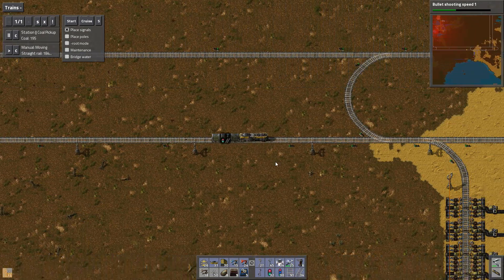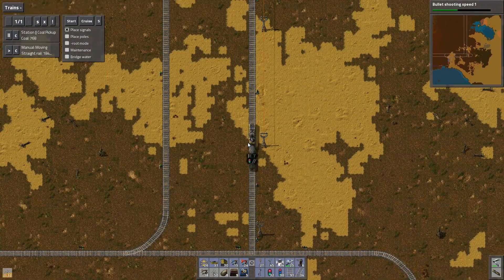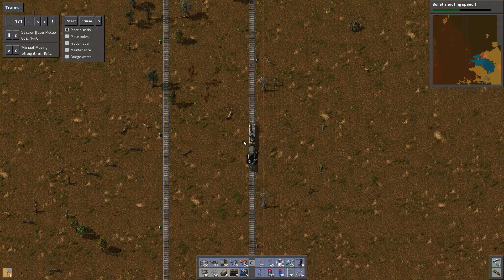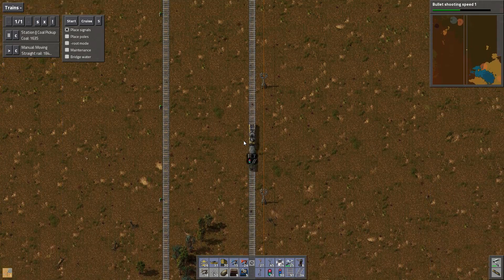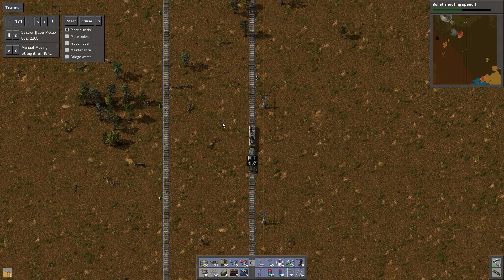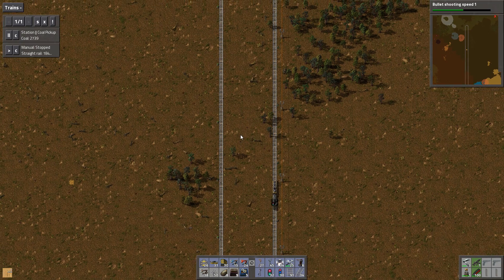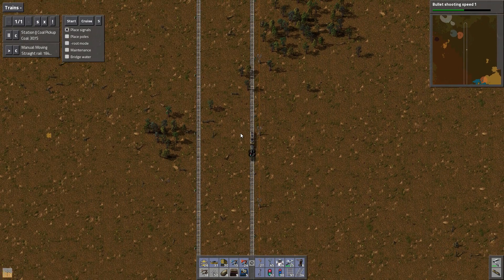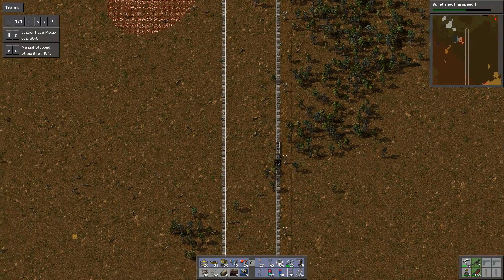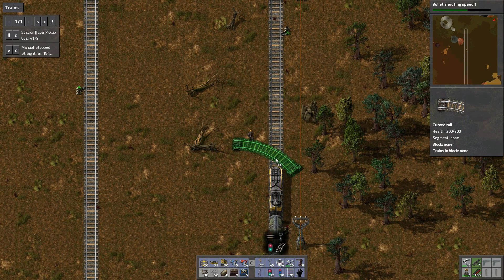So we've got the start of our smelting bus going. We are now going to go and get the iron to put in the smelting bus. That is going to be — well, this is further than I thought. So let's think about this a bit. We're going to zoom way out. We'll give lots of room to the south, so we'll just do a turn off here and head to the west.